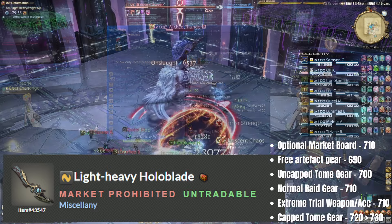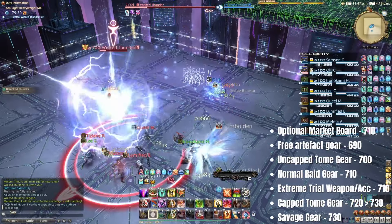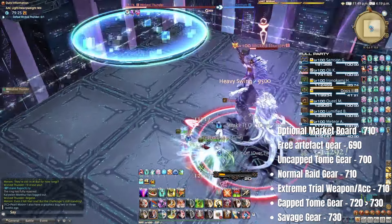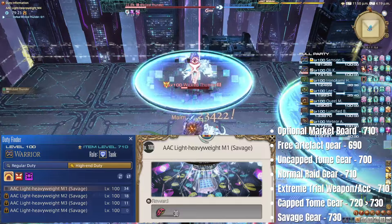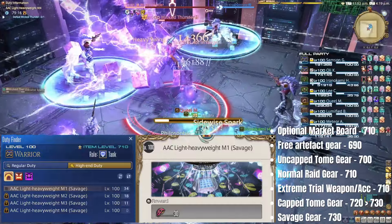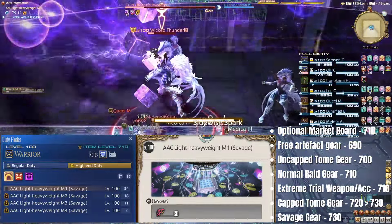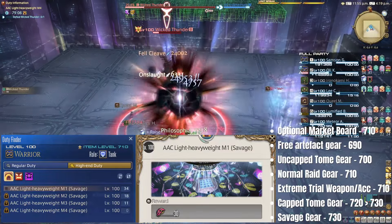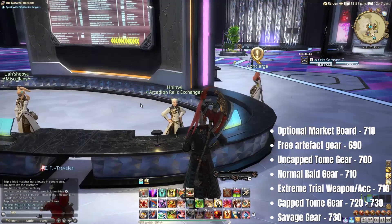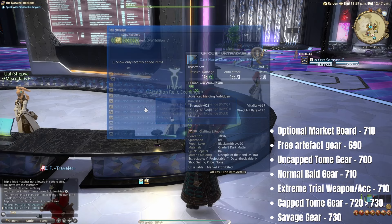They can be upgraded to 730 in the same manner as the gear. A separate set of item level 730 gear and the top item level 735 weapon can be obtained via direct drops from the current savage raids. Note you can only run each savage raid once per week for gear, but you can roll on multiple pieces — meaning you could end up with zero gear or all the gear. You do get a guaranteed book to save up and trade for gear of your choice with the NPC Hui under the AAC Illustrated LHW Edition Exchange.